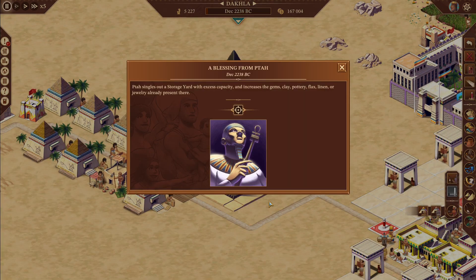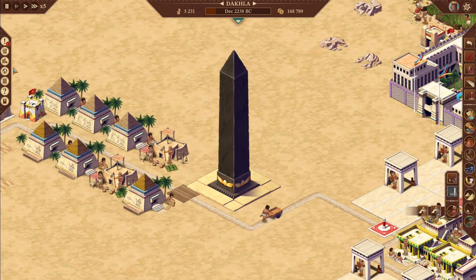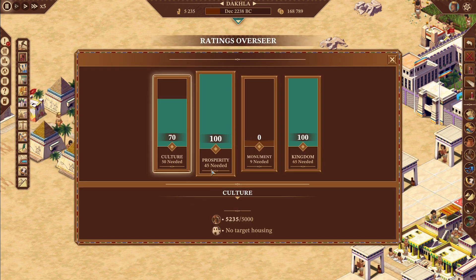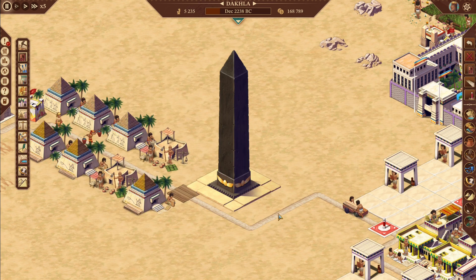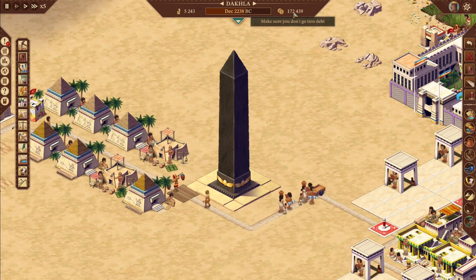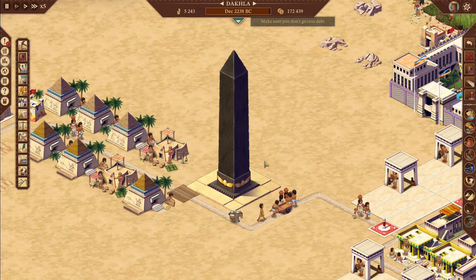Now let's place this monument and get this mission done. We're going to go ahead and just throw it right over here. You can see they're going to start chiseling it up and building their ramps. Let's go to our ratings while we wait. We're at 100% prosperity, 100% kingdom — we're just waiting on that monument. This is hard mode, guys, and we have not used our debt. If you plan this mission right, you'll just smash it.